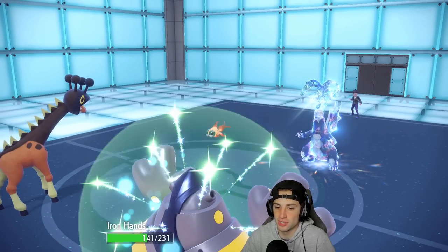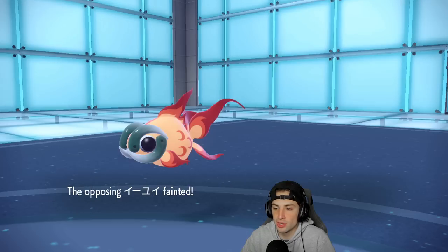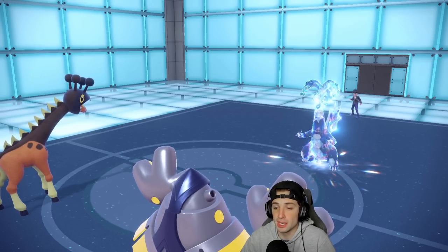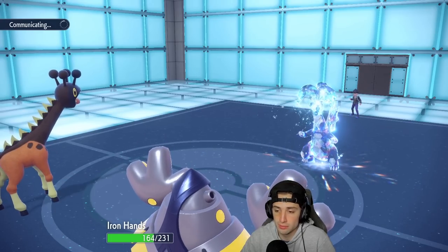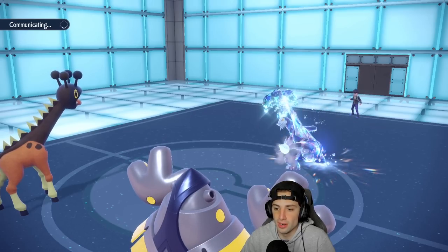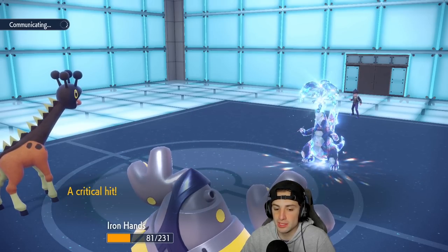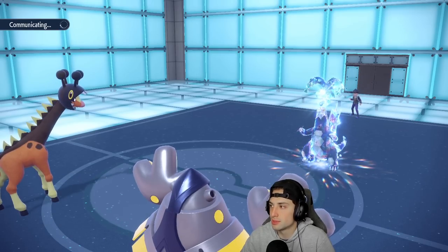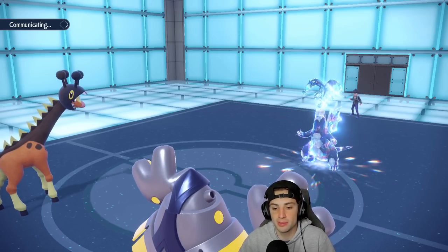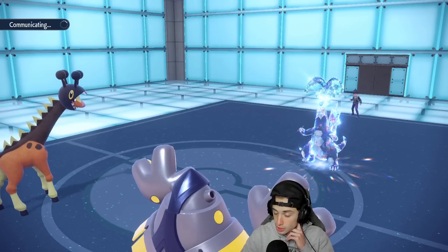Iron Hands and Farigiraf is just such a good lead — it really is. We get back 44 HP, which I love. Are you going to go for another Icicle Spear? I'm going to Thunder Punch you probably next turn, just take you out. Icicle Spear flies — cool, that's fine. Baxcalibur is so good, I really like that Pokemon. It's chunking up damage onto me and gets a crit hitting me four times. We still have Torkoal, we still have our own Fluttermane, and we still have Tera — which is awesome.